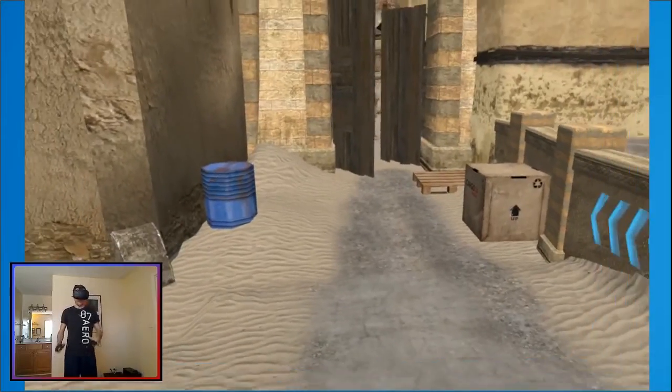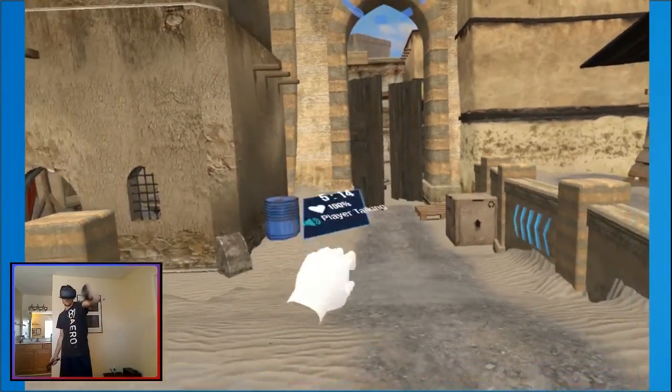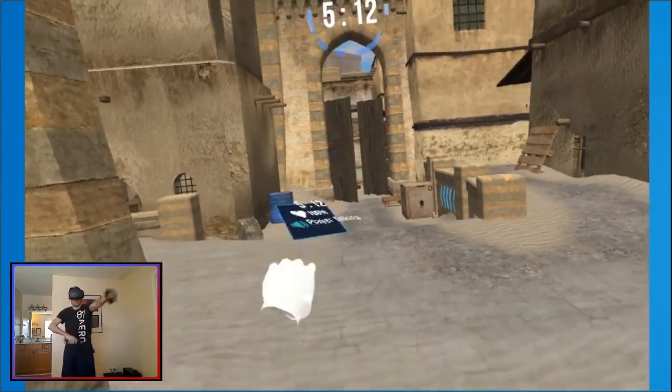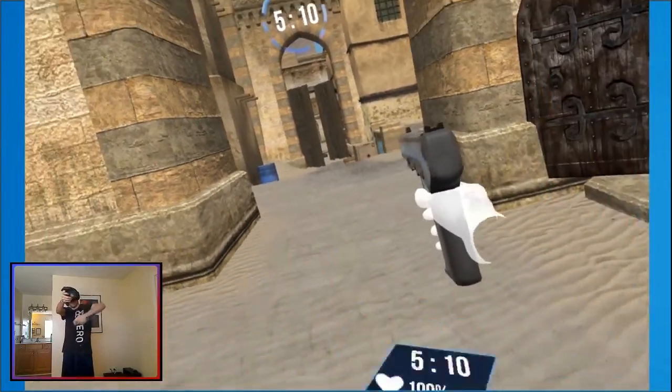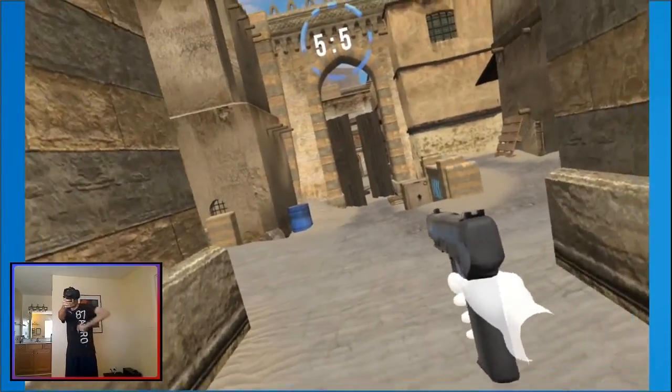To move backwards really quickly, you hold the menu button on your chest and flick it away from you. You can do that with both hands to run backwards, or you can still see behind you, keep an eye on it, and shoot while running backwards.